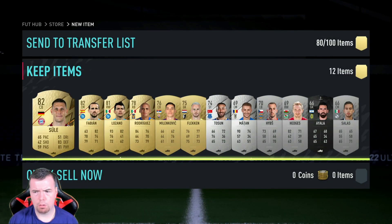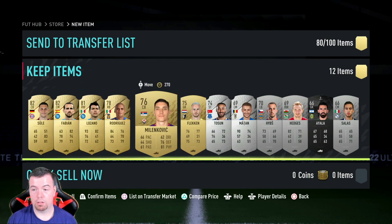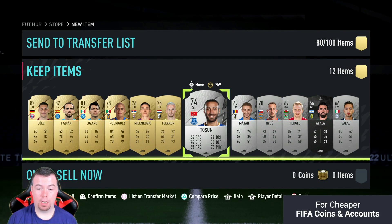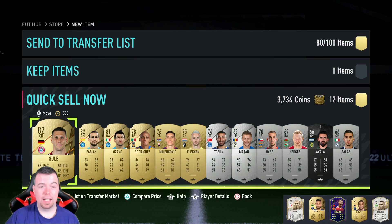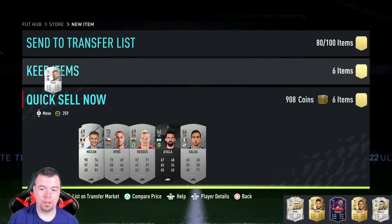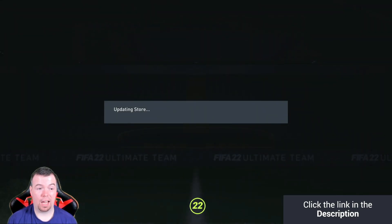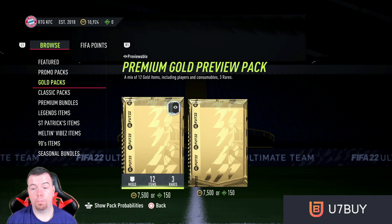So six bronze, six gold — I don't think he's worth loads. I'll make a K maybe. Fabian... Tosun might actually be worth some money — he could be 2k. If you quick sell everything it's nearly 4k, so even if you're spending 5k you're not losing a lot at all — you're losing about 1k. And you never know, you might pack someone good. I got Tosun, so good luck to you guys — hope you pack something decent.